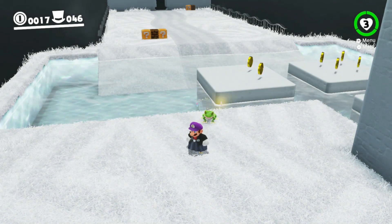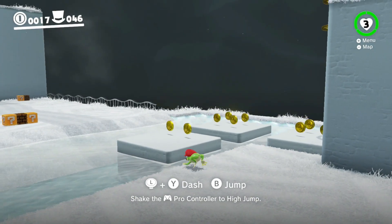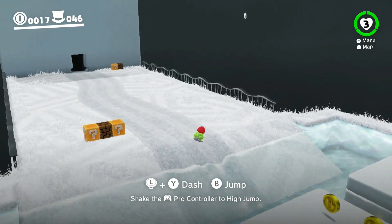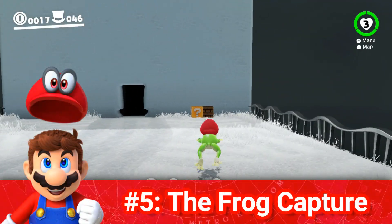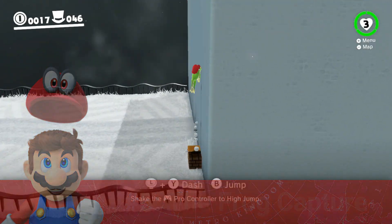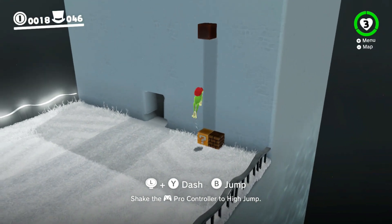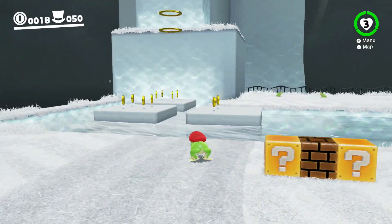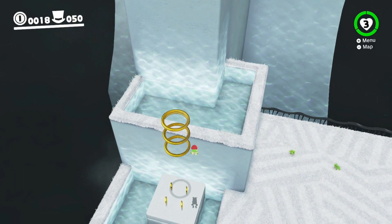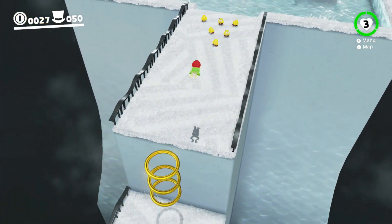It's kind of ironic that the first capture on this list is the first capture that you encounter in this game. When Mario turns into a frog, he can... jump! Isn't that super cool? It's not like Mario's signature move is jumping! Look at this frog jump! Wee! I know that some people might say that this capture is so basic because it's the first capture of the game. I would still object to that because they could have made the gimmick cooler while still keeping it basic.